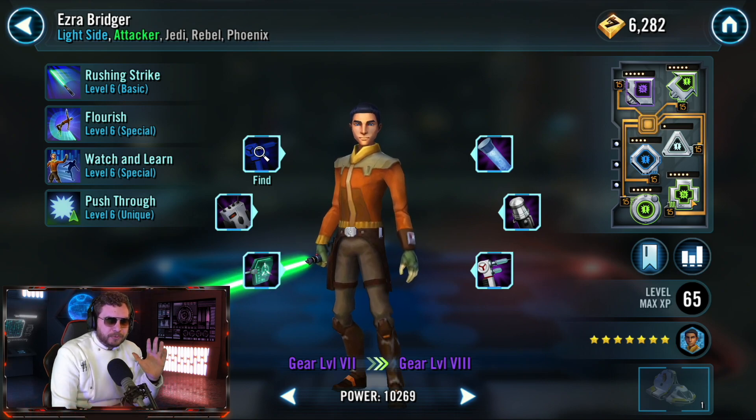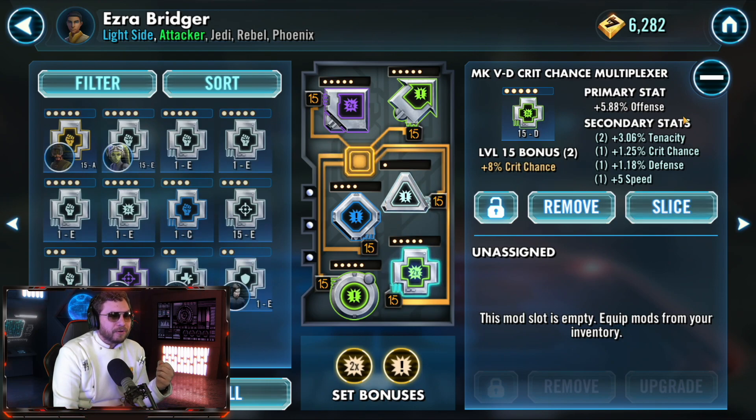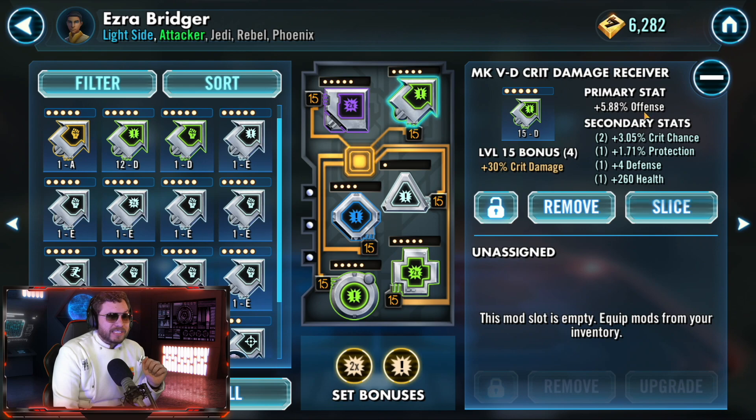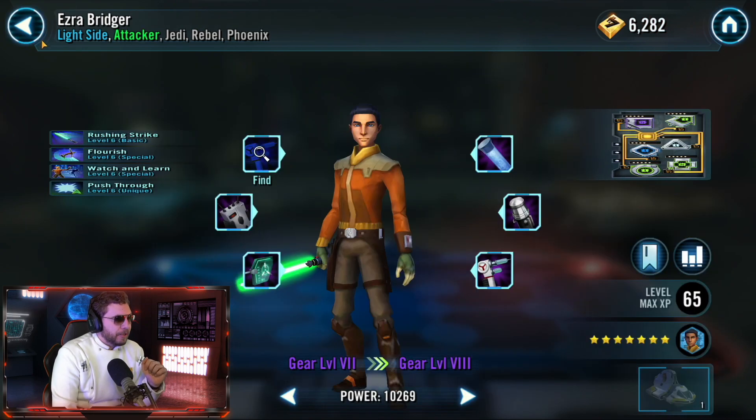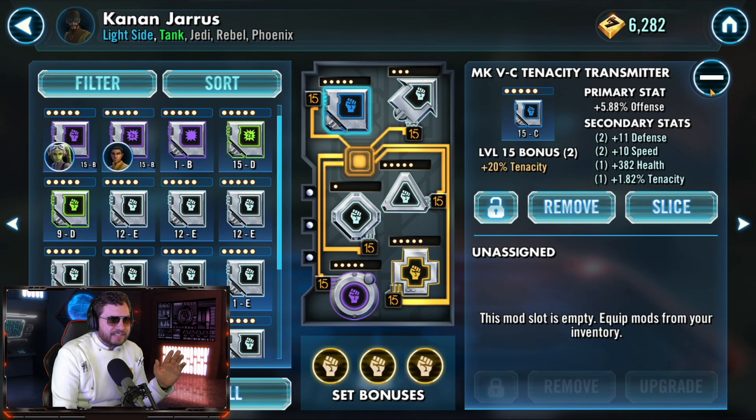For Ezra Bridger we're going to try to put out as much damage as possible — running a critical chance set as well as a critical damage set. I do not have the complete ideal mods on this character because we're short on credits, but I highly recommend getting crit damage on the triangle and circle slots, and either offense or tenacity for this event, plus offense or speed on the arrow.